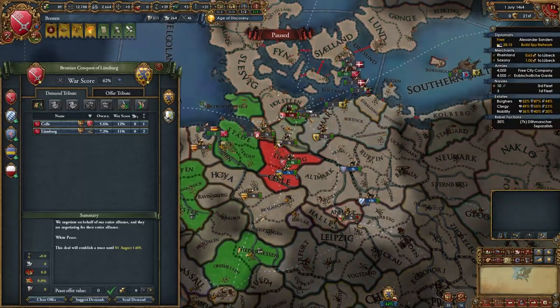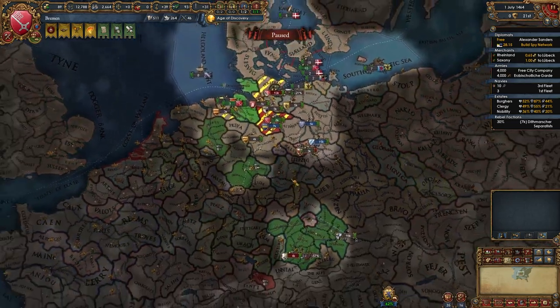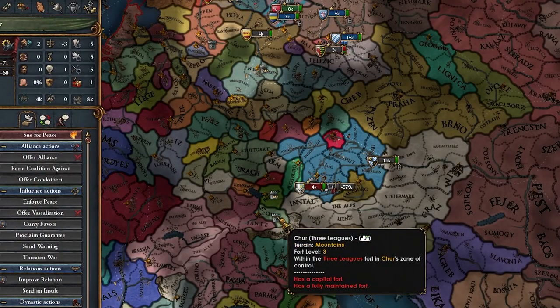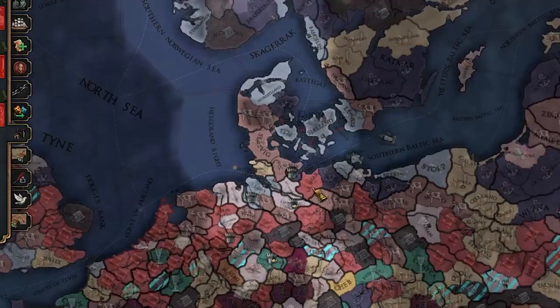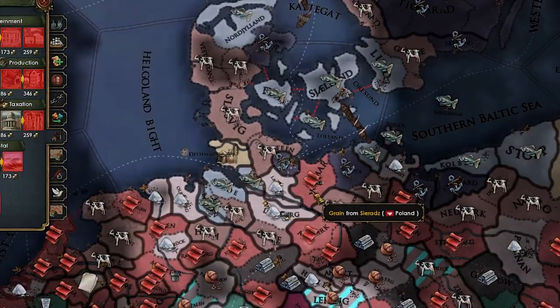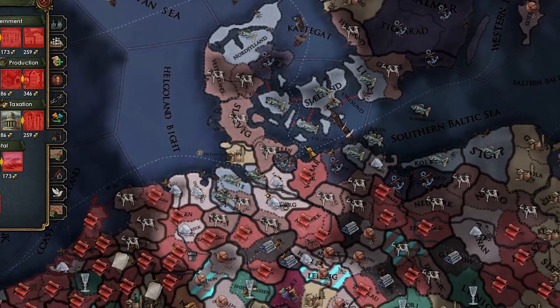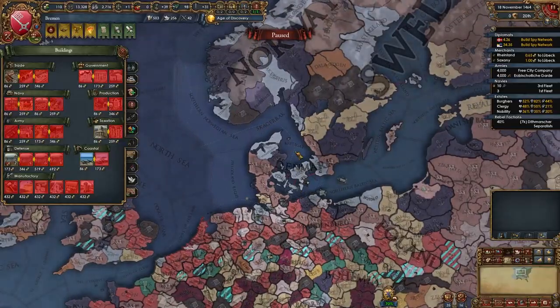Easy enough, actually. I thought this was gonna be more difficult, but no. Wait — why am I only 62%? How am I fighting the three leagues? Even though this is a pretty nice trade node — Lubeck up here — pretty much all of the provinces have stupid trade goods. Literally only Wismar here makes cloth. It's all fish and cows, and then we got some salt provinces. The rest of it sucks.